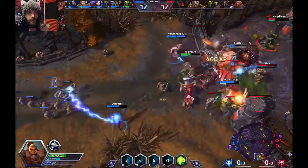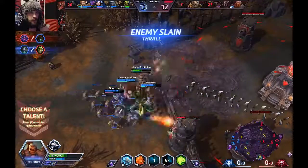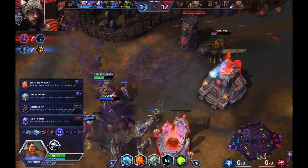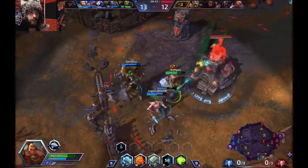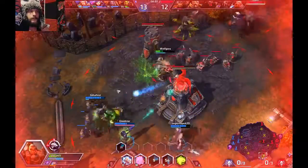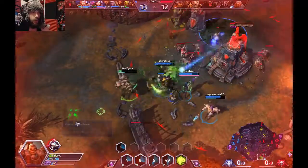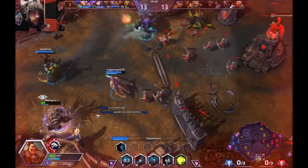Newbrax going in balls deep — can we get the wall down for him in time? No we cannot. But we managed to pick up a kill on their Thrall anyways. We should just keep pushing in here. I'm actually going to go for Spell Shield, just to continue to increase our survivability. If you're dead, it doesn't matter how much damage you do. Chain lightning for the heal — and I'm out.